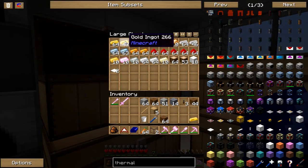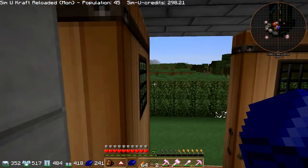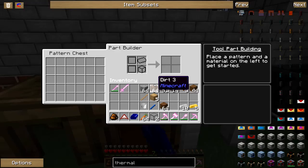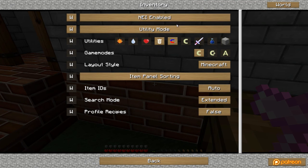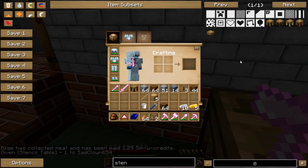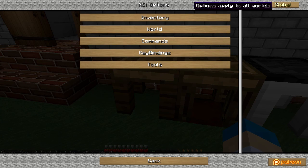I want to get some items prepared for next episode. I know this episode's been fairly dull — it's been more of an introductory video. Let's make an iron one for now. What I want to do is get the patterns ready. Wait — that's my bad, I spawned in the wrong object. I spawned in a tool station and a tool forge when what I meant to give myself originally was a stencil table, so let's go ahead and do that.